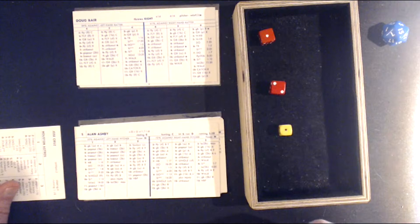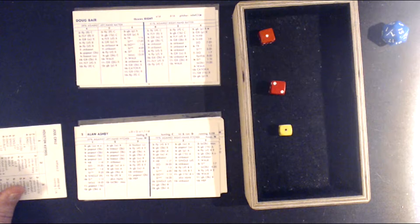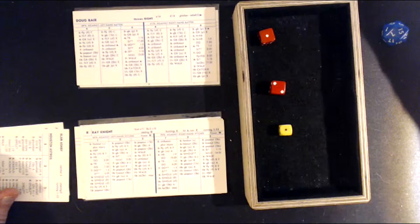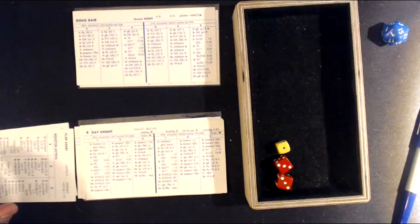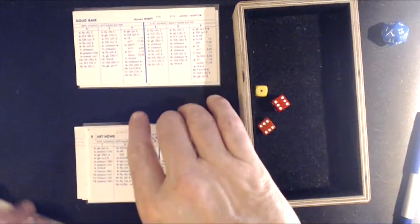A 1-3 against a righty — slow grounder to third base. Ramsey charges hard, barehands it, fires to first — just gets him at first. Ray Knight, two outs, bottom of the seventh — a 1-12, lined and caught by third baseman Ramsey. So Knight hit the ball hard four times today. We go to the top of the eighth.